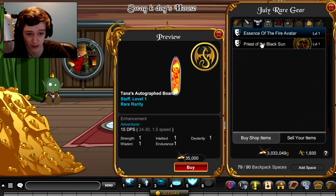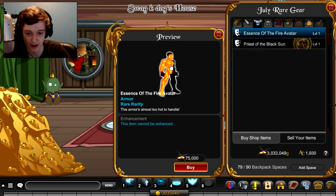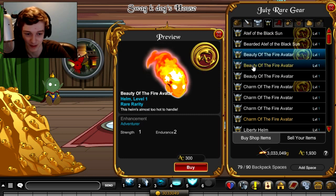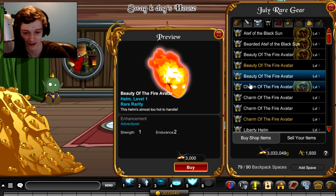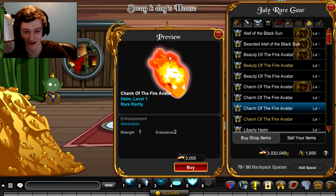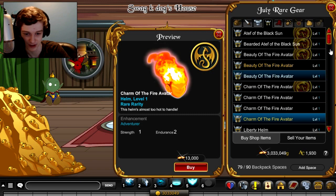Moving on to armors. Right here — Essence of Fire. So if you want to look all torchy, like the Human Torch from Fantastic Four, you can go for it. There's also a female and male helmet with flaming hair. If you want to lag the hell out of everything, go for it. Or if you don't, there is also a non-animated version — a very nice touch.